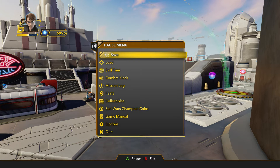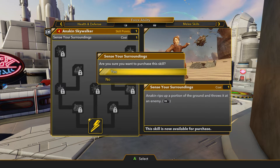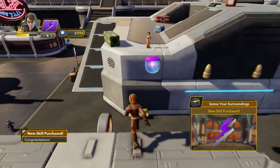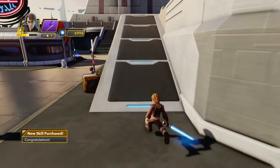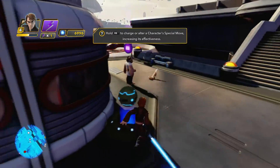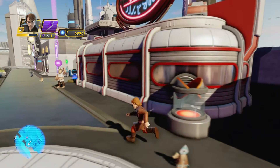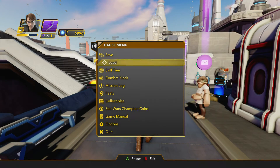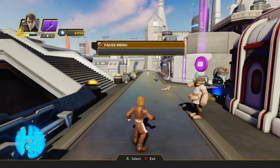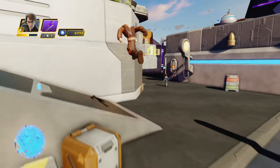You can replay missions which is pretty awesome - I haven't done it yet, I've just been worried about trying to get through all the missions. Force ability on the ground throws an enemy - yeah there we go, let's do that. Bam, special ability - throw. Anakin's run is kind of funny.